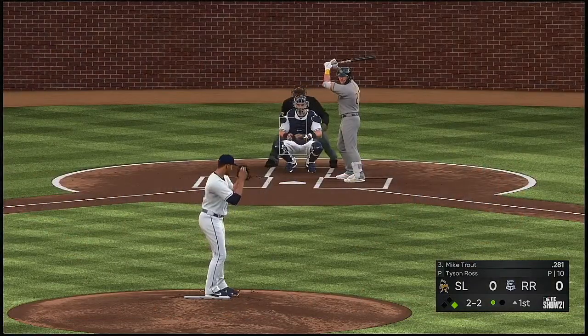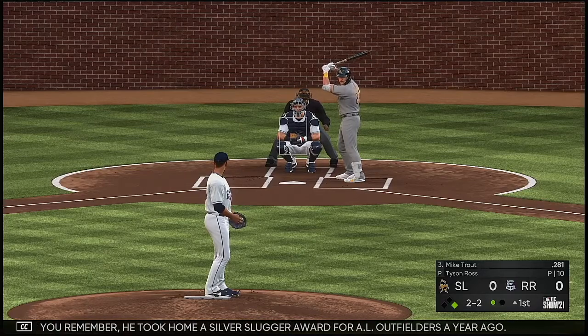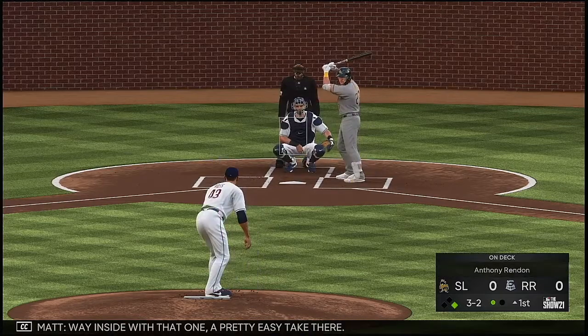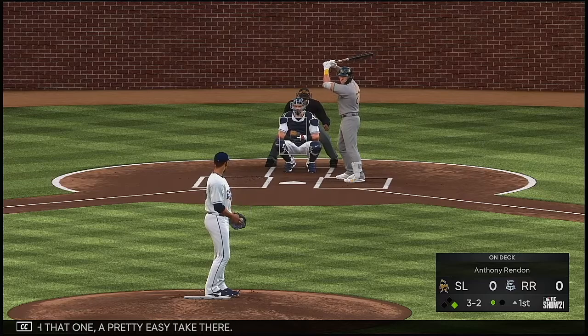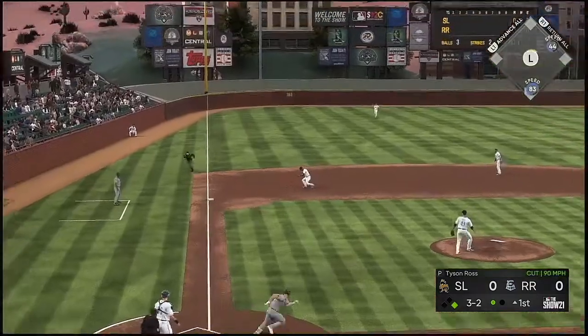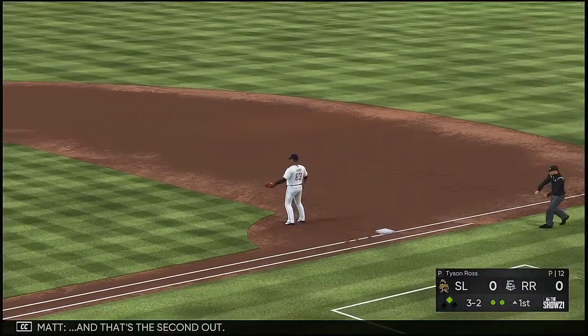At the plate now is Mike Trout. If you remember, he took home a Silver Slugger award for AL outfielders a year ago. Way inside with that one — a pretty easy take. Hard hit at third. Oh, and he can't pick it up cleanly, and that's the second out.